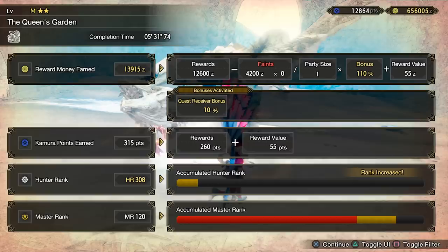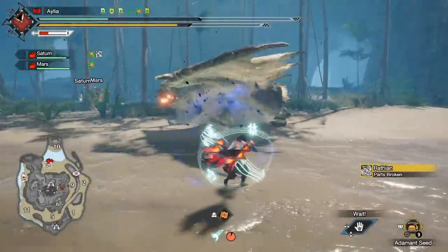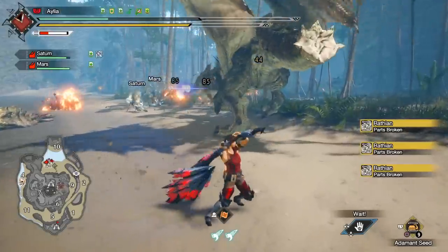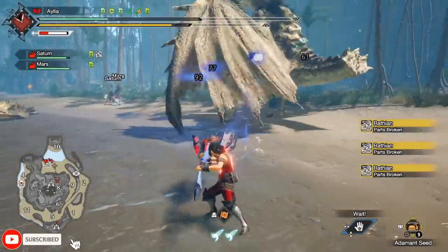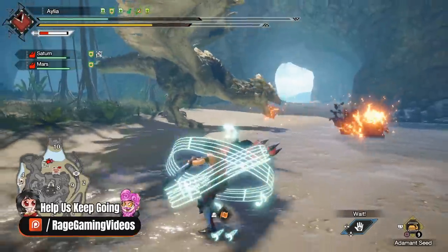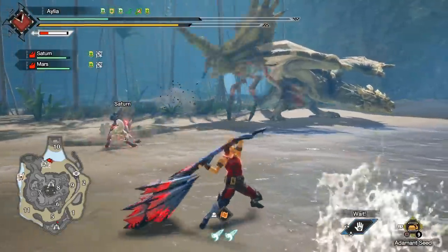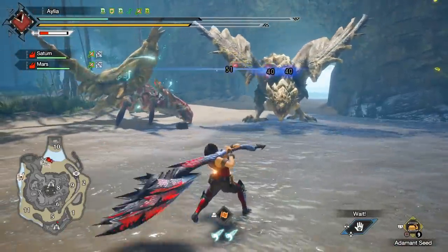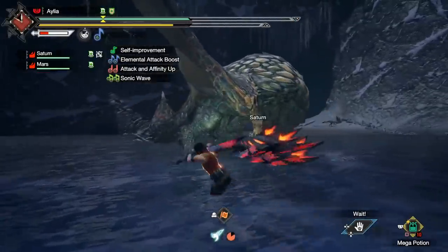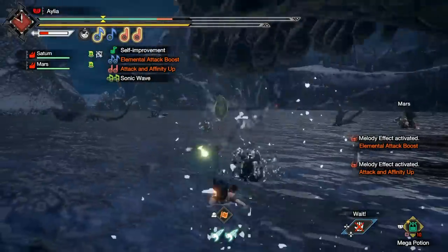Seriously, you're not ready for just how high Palamute damage is in Sunbreak. The poor Wrathion just getting peppered repeatedly over and over with the Silkbinder destroying part after part — it's insane. Doing the Palamute setup I'm about to share, but using a normal damaging build you're used to, instead of pushing it as far as it can go — corner horning, buffing them up with wide range — the fact that you can literally AFK corner horn and your Palamute will kill an afflicted monster in 10 minutes is obscene damage.